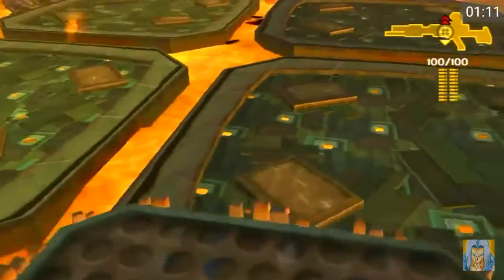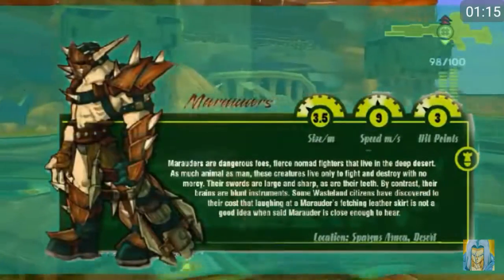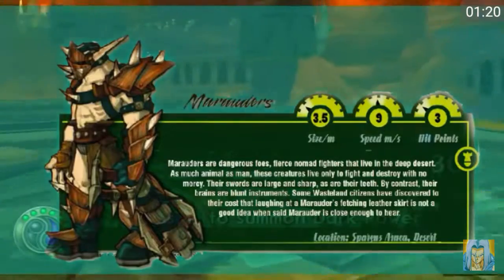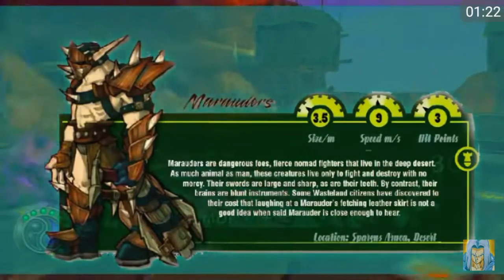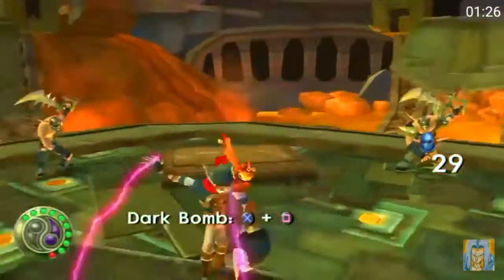Now we're gonna be killing Marauders. Marauders are pretty much these fierce, dangerous foes. They're gonna be living in the desert most of all — these are the guys that drive the vehicles that attack us. We only visit them in the desert and in the arena here. And now we unlocked the Dark Bomb.